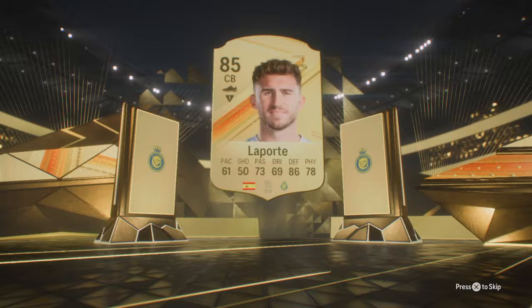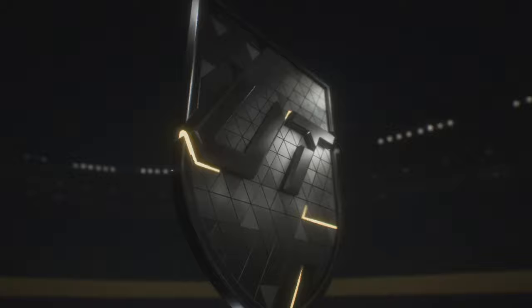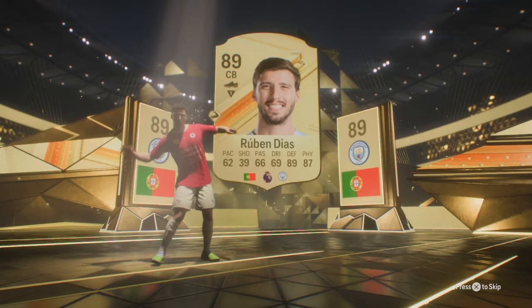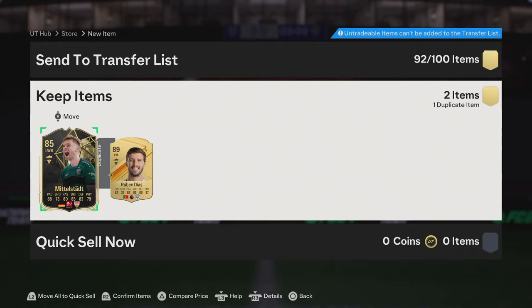Is this an 85x2 on the first one? Come on EA, show us why we should be doing these daily upgrades. Let me know what you guys are getting in your 84x5s and your 85x2s. We also have an 84x5 for hitting level 18, so we'll crack that open as well. Is that going to be Ruben? It is going to be Ruben — that's an 88 rating. So that does mean there's going to be an 85 behind it, but oh, it's an 89 rated. 89 rated is huge! 85x2 pulling in an 89 Ruben Diaz — that is very nice to start off with.